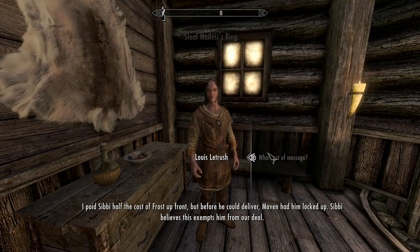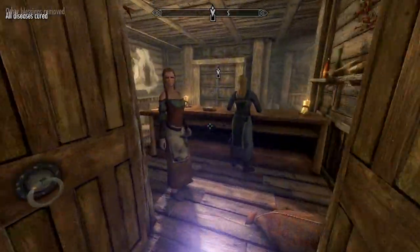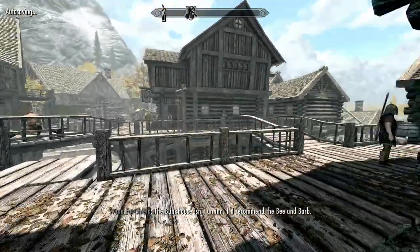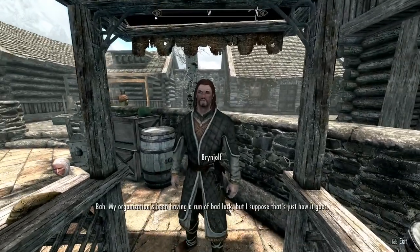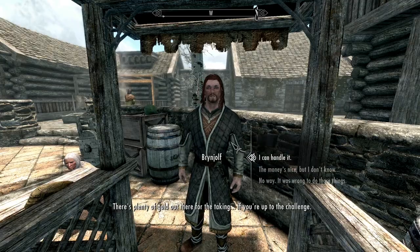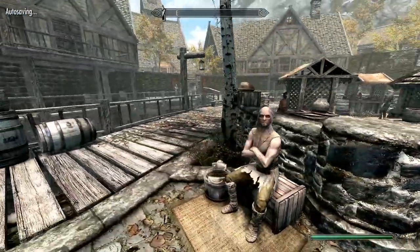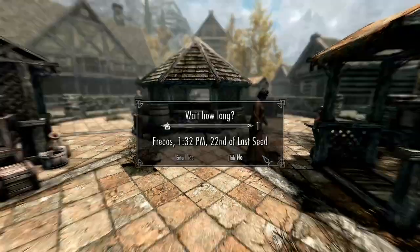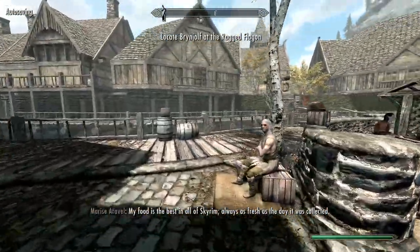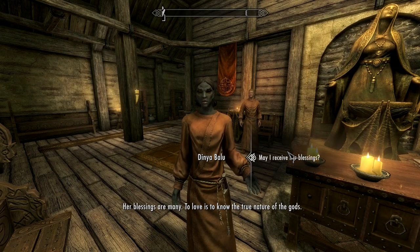Head toward the entrance of Riften into Haelga's Bunkhouse and touch the Statue of Dibella — this gives a small Speechcraft boost, not as good as the Aranea method but easy to get. Talk to Brynjolf and tell him you failed the mission — this is just the fastest way through. Then talk to an NPC called Dinya Balu; she may be in the market but is usually in the Temple of Mara, which is probably where she'll be for you.